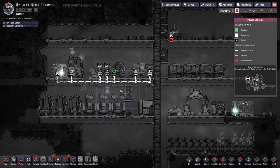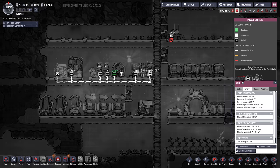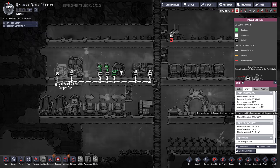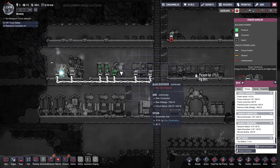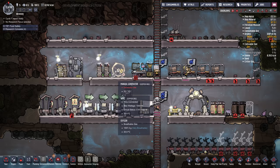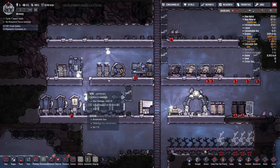If you hit F2 for your electronics overlay and click the actual wire, you can see interesting things like: potential power consumed is 420 watts, meaning if all machines on this wire were running it would use 420 watts. Our manual wheel generates 400 watts. If power consumption is higher than production, it will start using the battery energy. That way you don't need 800 watts to power everything at once — for now, one wheel will be enough.